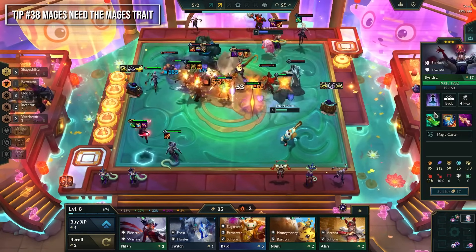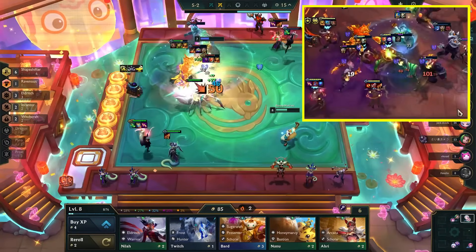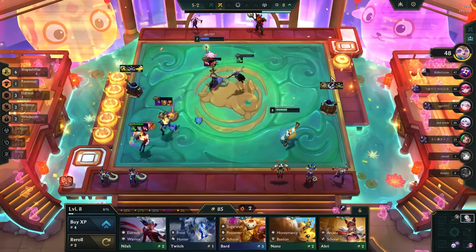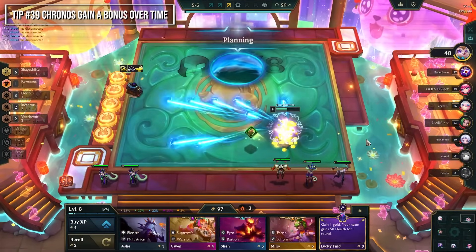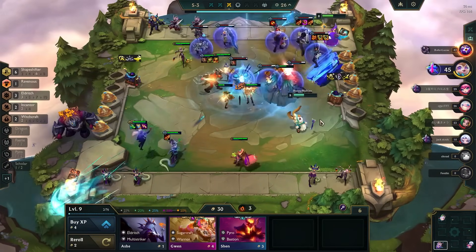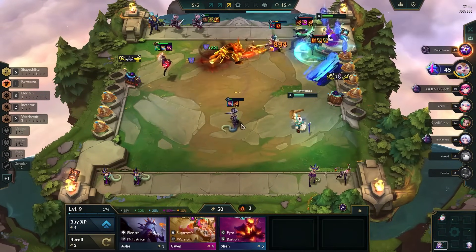Mages are really weak without the Mage trait because they're balanced around it, making them horrible splash units. For example, Nami gains a bonus effect every 3 casts, so without the Mage trait she works at about half power. For Chrono: they gain a bonus after 16 seconds, sped up by 1 second after each Chrono ability cast. Get as many mana effects as possible — such as Spirit Shoujin — or make one of your Chronos a Mage unit.